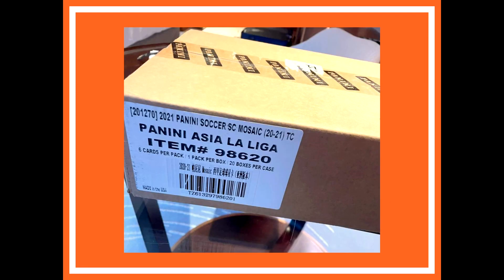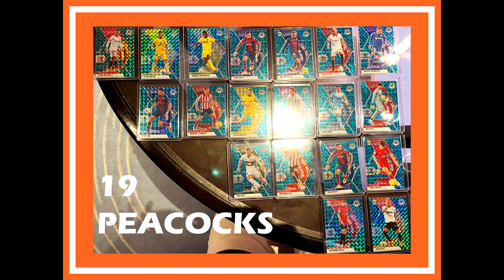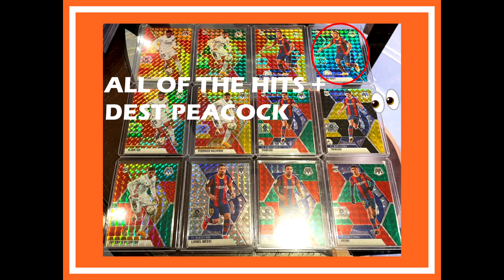Now the moment of truth. A guy bought a full sealed case of La Liga Asia choice boxes — you're looking at the picture of the exact case he ripped. This guy ended up with what I'd call a semi-robbery, meaning he didn't get what he was supposed to get. Here are all the peacocks he got minus one, and here are all the hits plus the missing peacock, which is the Sergiño Dest. He also got a Trincao numbered 8 — a black gold — and some Messis, Pedri, and Valverde.